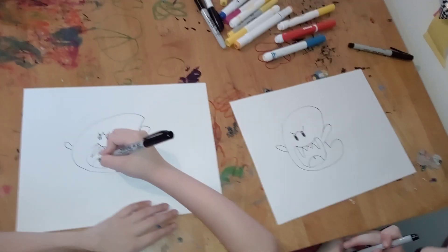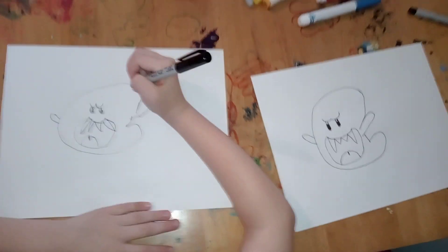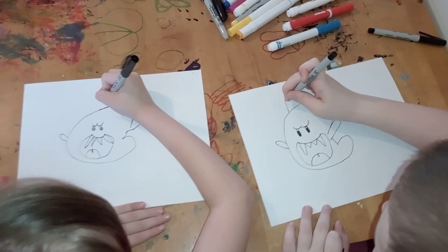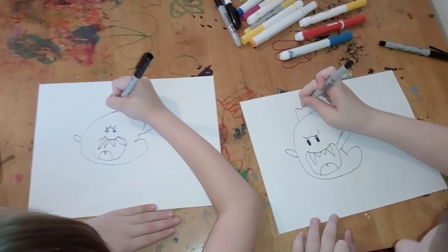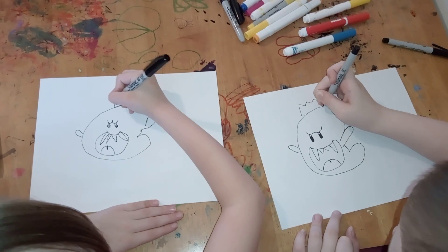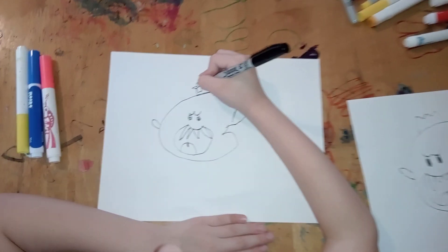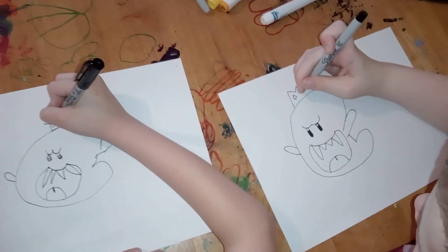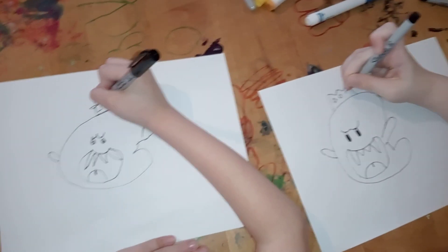Okay, now what makes him a king, guys? A crown! Draw a crown. We're going to draw three triangles like that, and he has these diamonds on his crown.